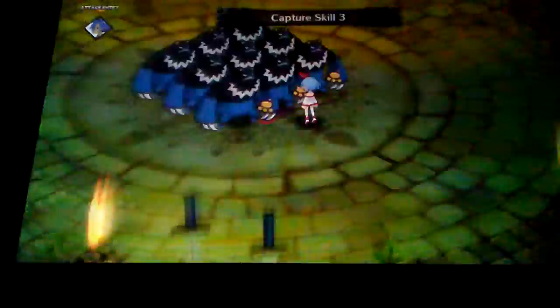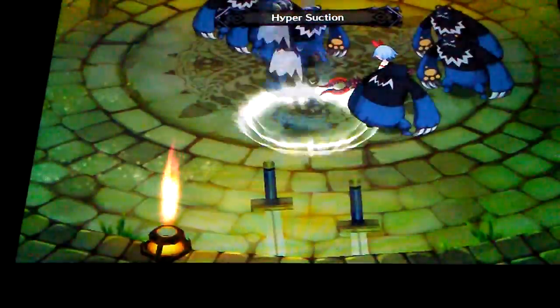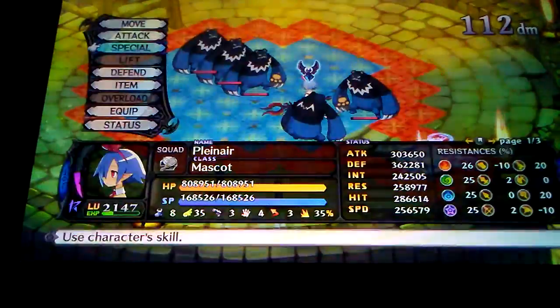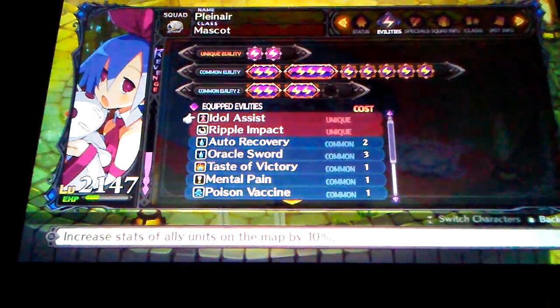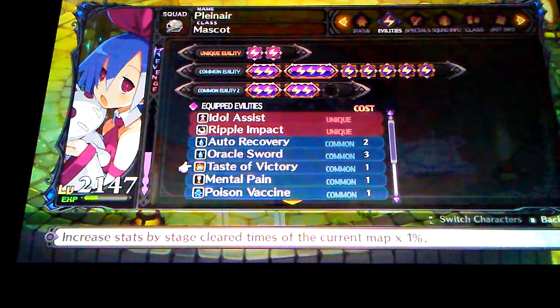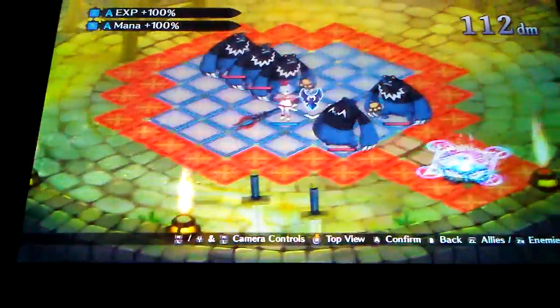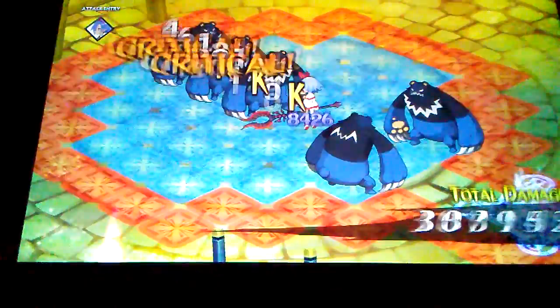The higher the stats the better you'll do. Two enemies captured — nine total — so remember before I had 117, plus nine that's gonna be 126. Can't capture any more because you can only hold 128 prisoners. My stats are really high. I also have the ability Taste of Victory, which increases stats by stage cleared times one percent of the current map. So for every time I beat it, my stats go up by a percent — if I beat it 100 times my stats would basically double.